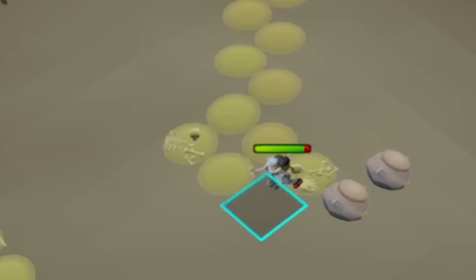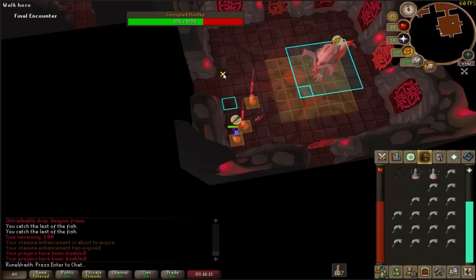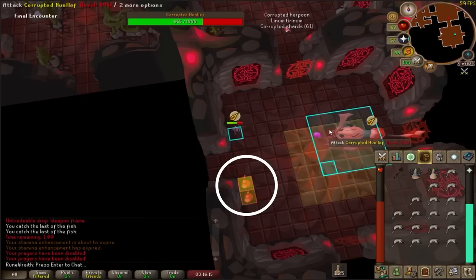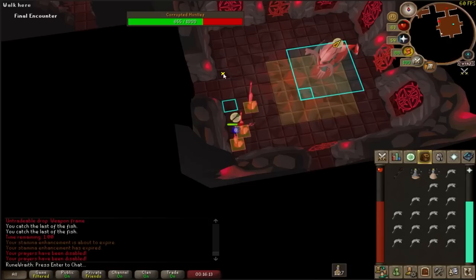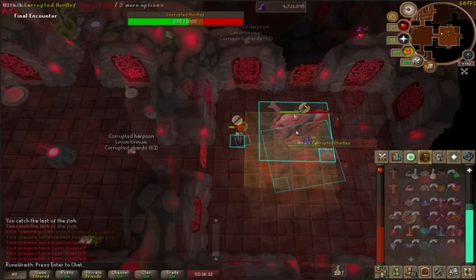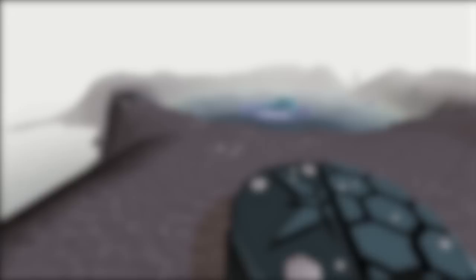You can also utilize clever movement to avoid dynamic elements actively pursuing you, like the tornadoes in the Corrupted Gauntlet or moving lightning in the Olm fight. Tornadoes move at one tile per game tick — the same as your character walking — so you can time it so that when your character runs, it skips the tile the tornado is moving towards. However, if two tornadoes are on adjacent tiles and moving at the same speed, the second tornado will always hit. Doing content like the Corrupted Gauntlet and Hallowed Sepulchre can really help to perfect your movement and click precision.